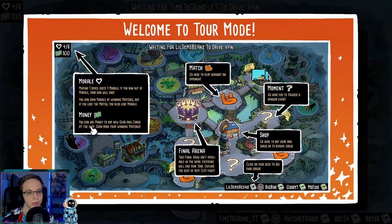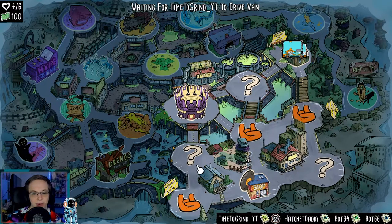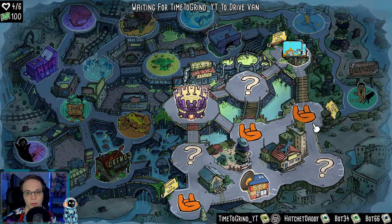You use money to buy new gear and stuff like that. A match is where you go to play against an opponent. A moment you go here to trigger a random event. You have a shop to buy gear and cards or to remove cards. And then there's the final arena — this final show isn't available in the demo, entering will end your tour, so explore the rest of Rift City first. It's just a demo, so we can't go to the final boss. Let's go to an event.